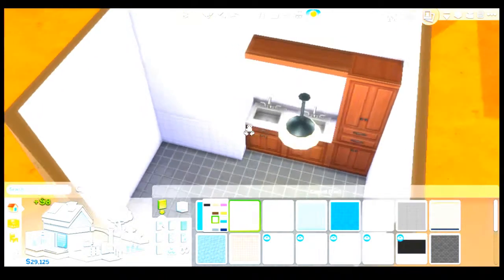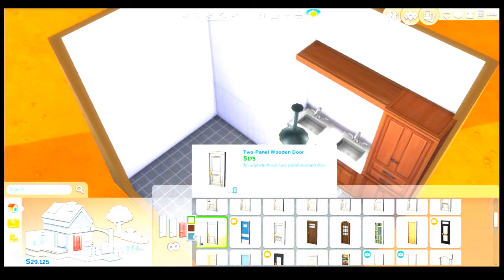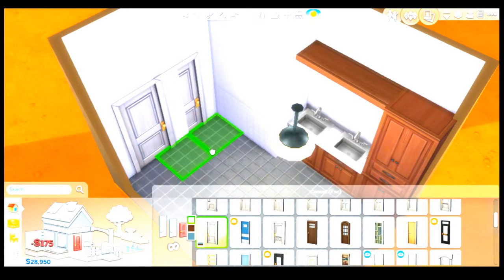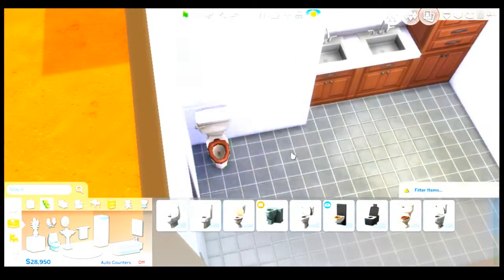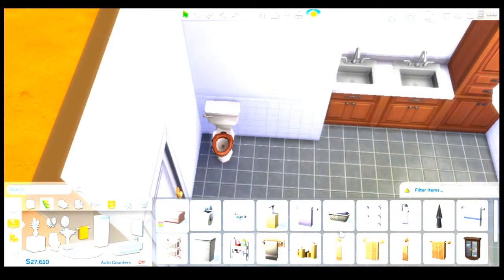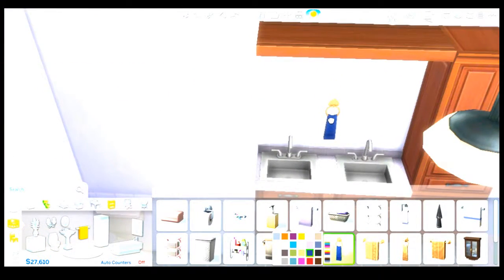Not all of the walls have a tiled finish, because I thought it was a little bit unrealistic to have every single wall tiled, especially the ones closer to the exterior. As you can see, there's a nice classy toilet and washcloths, because you have to have some decor in there. So this bathroom is called The Oasis, as I said earlier.